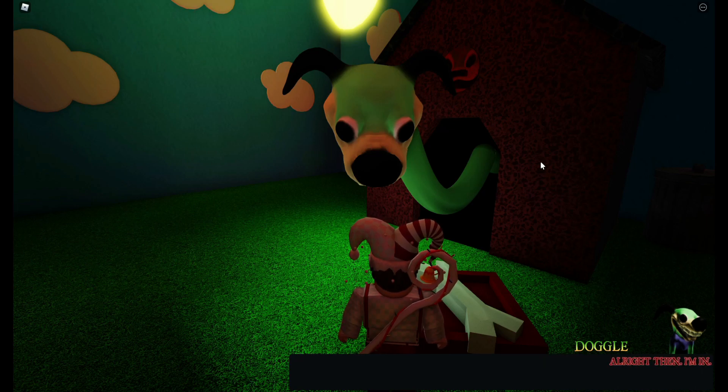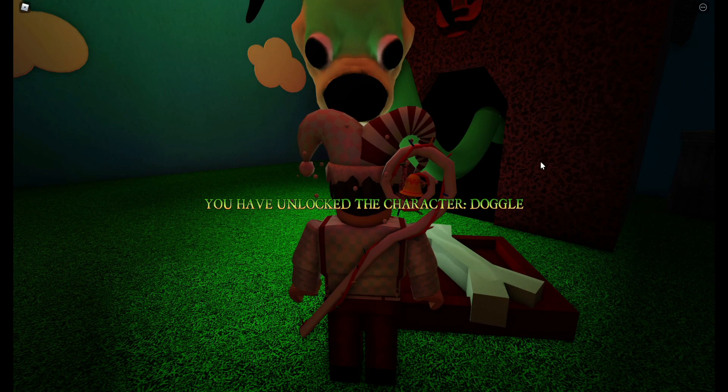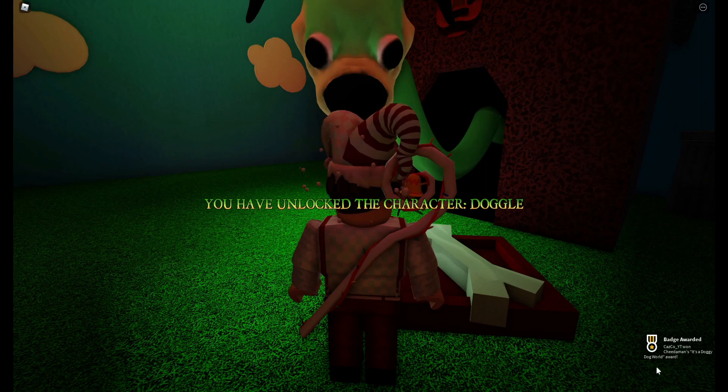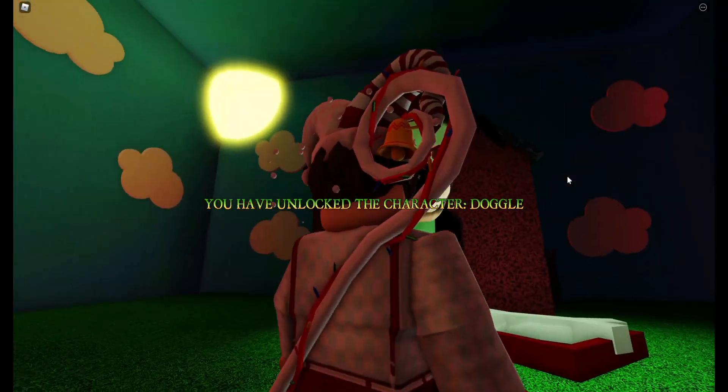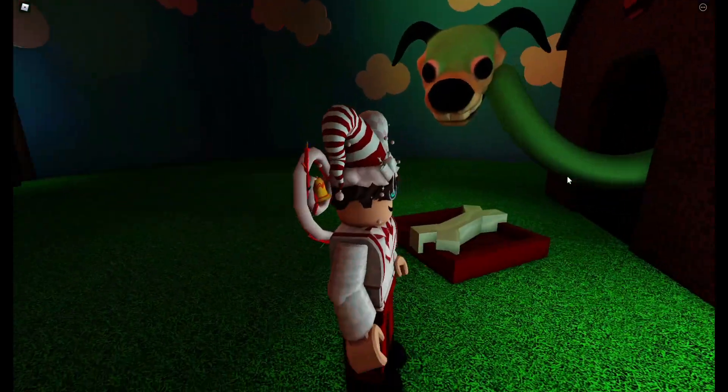Alright then, I'm in. You have unlocked the character Doggle, and then you get the 'It's a Doggy Dog World' badge. And that's it! Oh my goodness, his head follows you — that is terrifying.